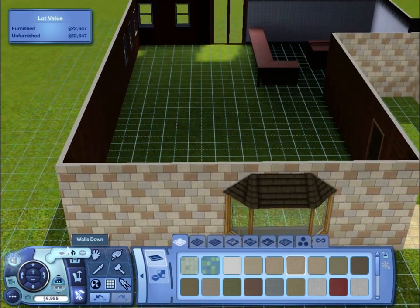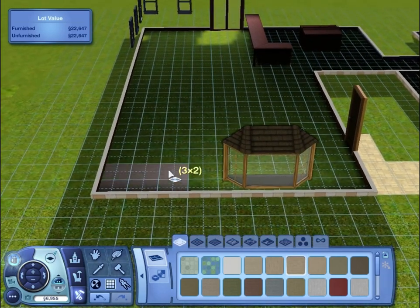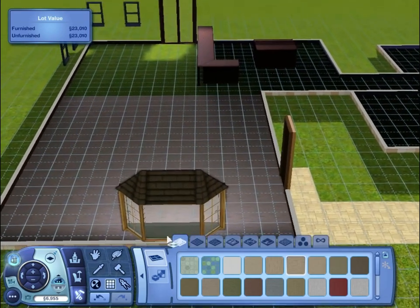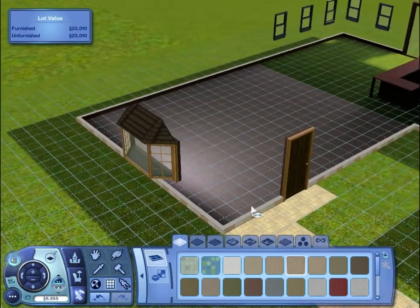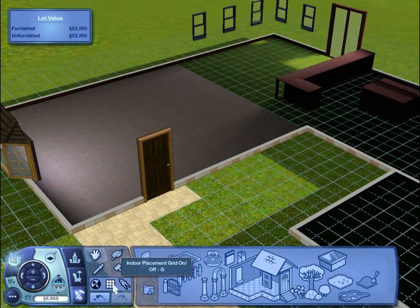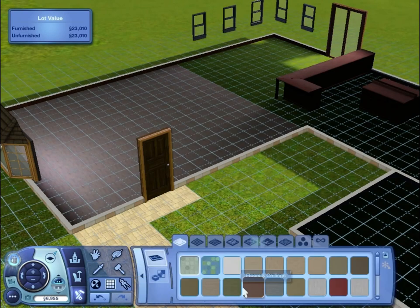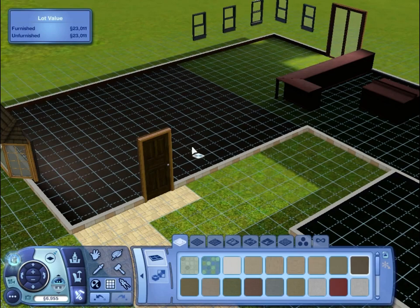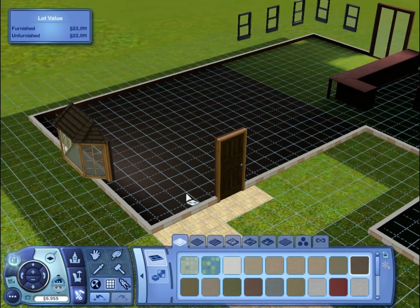All right, let's take these walls down. And that goes up to the kitchen area — how's that for flooring? See what other choices they've got — I mean, that's pretty close. What about that one? Yeah, that's better actually, I think — yeah, we'll go with that one.